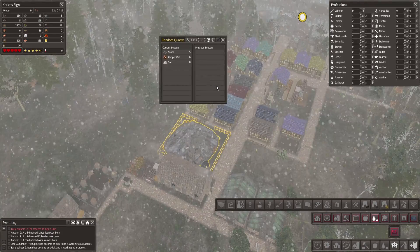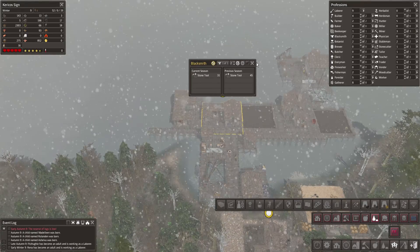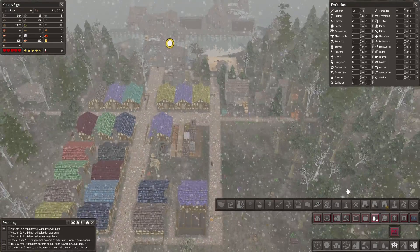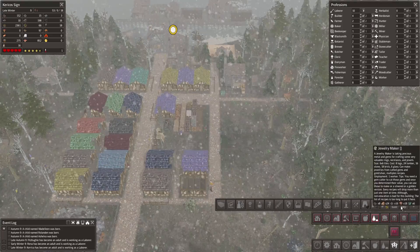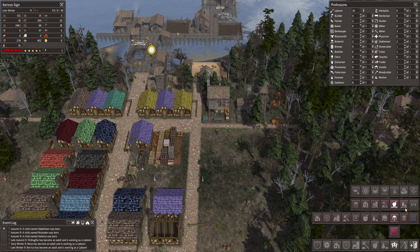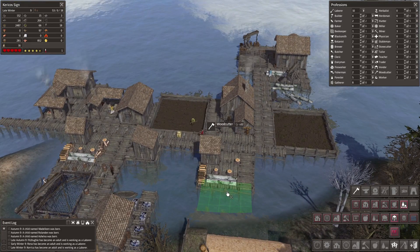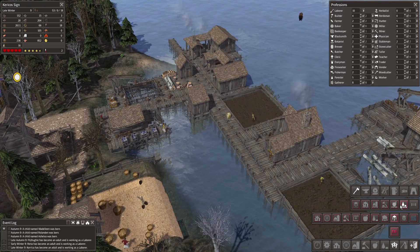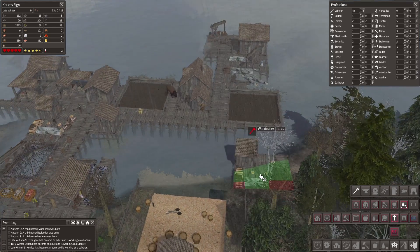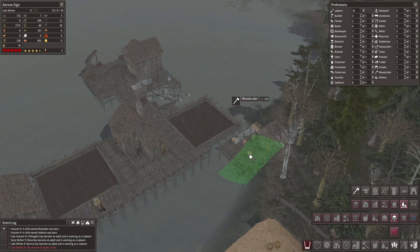Eventually, at least not quite yet but eventually. Copper ore, stone, salt — and we just don't have stone. Yeah, we're kind of low on tools right now. I got distracted, as I usually do. Guess we're gonna have to build another one of these bad boys — the woodcutters. Hey, bisons, would you mind walking out here?